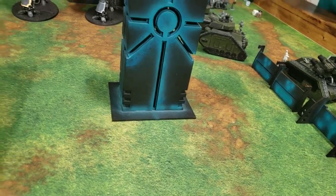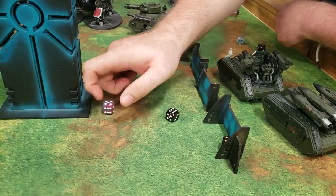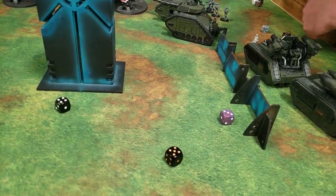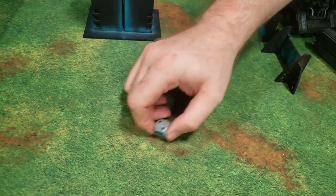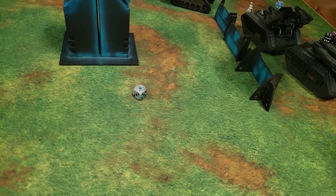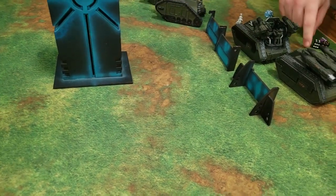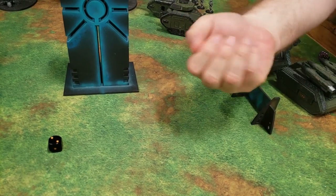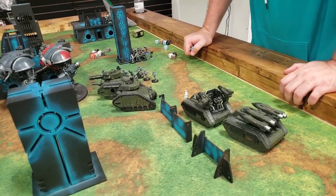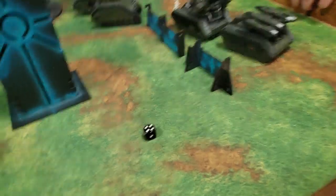We fire our double battle cannon into the Bullgryn and heavy bolters at guardsmen in the back. The heavy bolters hit all three and score three wounds, killing four guardsmen. The battle cannon hits twice — one wound on the Bullgryn. With their two-up armor save and Prepared Positions essentially giving a one-up, the Bullgryn saves it.